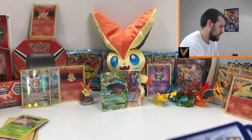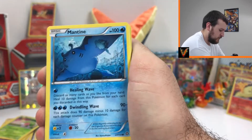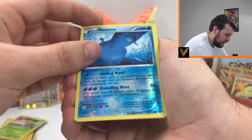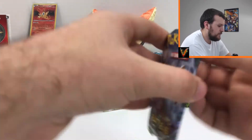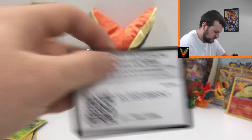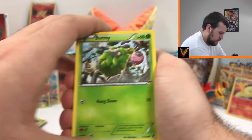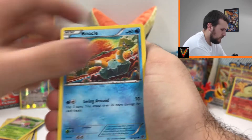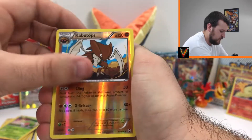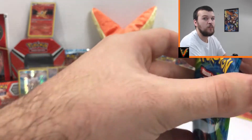It would be insane to pull another Volcanion secret rare — that'd be absolutely ridiculous. Mantine reverse and the Galvantula regular rare on the face. Code for you guys there. Then one more pack — we got Bunnelby, Bronzor, Binacle, Snubbull, Riolu, Kangaskhan, Duosion, Scorched Earth, reverse Kabutops — which is a rare — and a Zygarde non-holo rare.